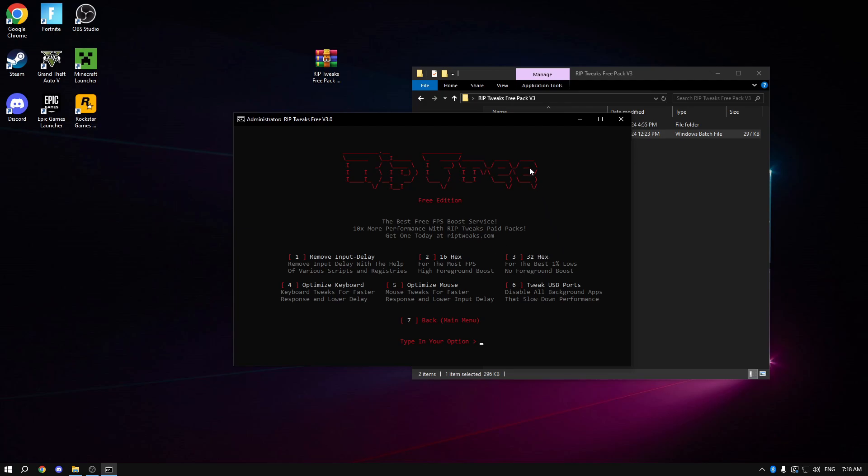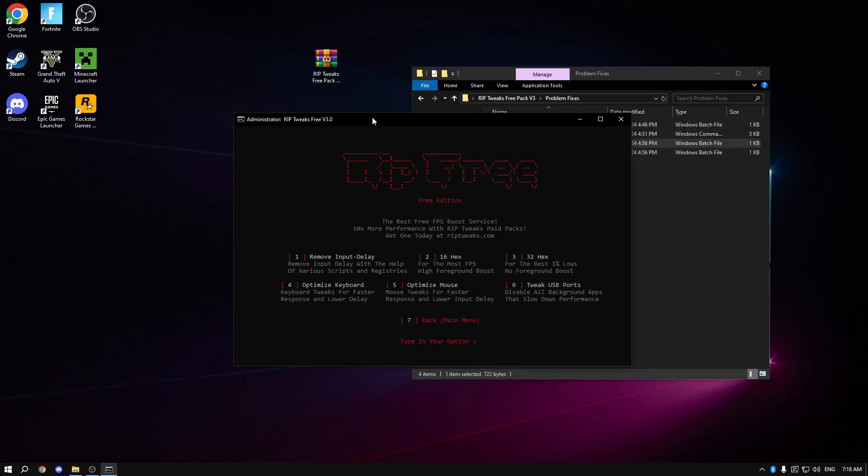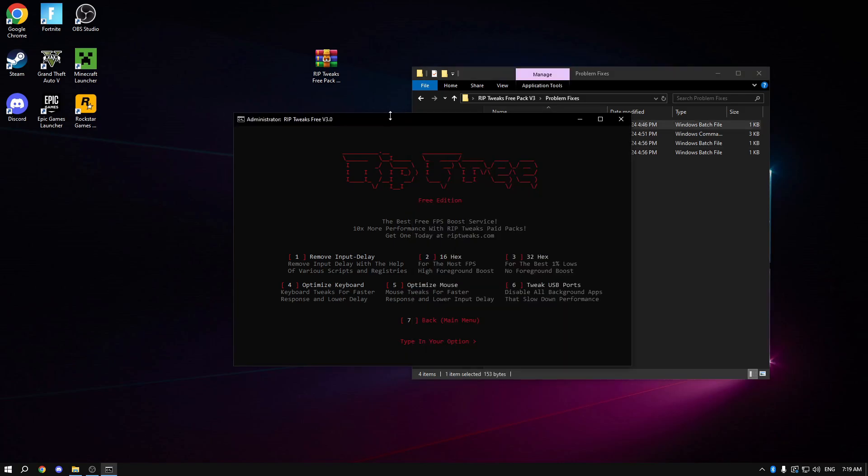One thing to be careful about is the optimized mouse setting — this can sometimes disable your mouse, though it won't happen to everyone. If you have that problem, go into the problem fixes folder and run mouse revert 1 or mouse revert 2. There's also a fixed Wi-Fi script and a revert Fortnite launch power script in there. After handling any issues, go back and apply: remove the delay, 16 hex, optimize keyboard, optimize mouse.